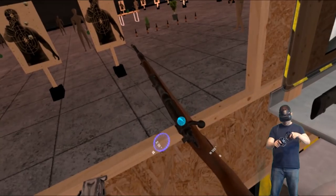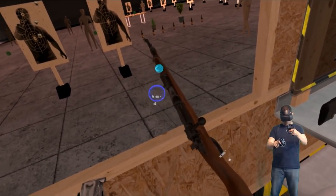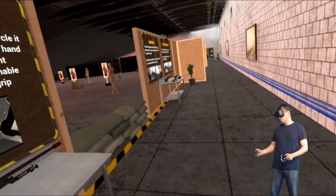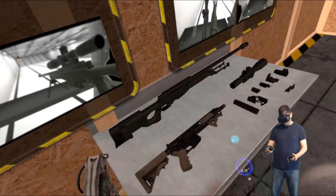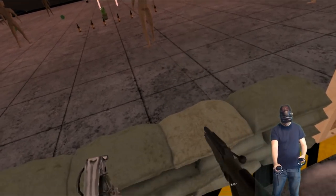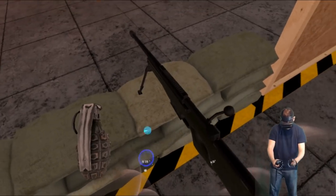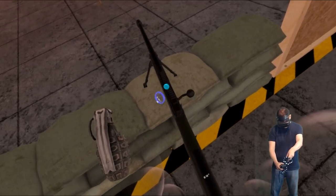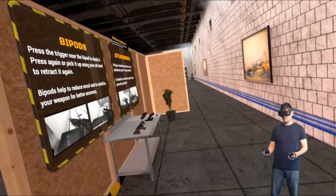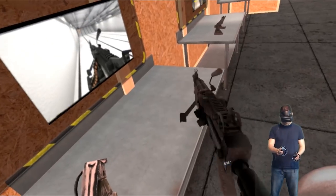As a complete beginner at this shooting stand, it takes me a moment to figure out each weapon. For this next one I have to open it first, get the ammunition, put it inside, close it, load it, steady it — and shoot. The next weapons are getting bigger. This one has a bipod. I stabilize it by putting the bipod down, load it and get it ready — and shoot. That was powerful. Everything works really fine.